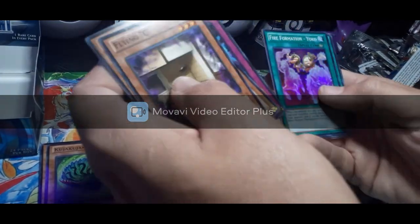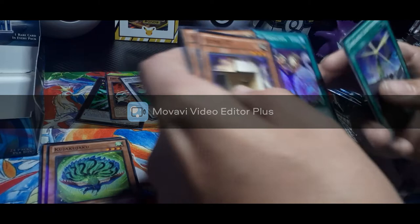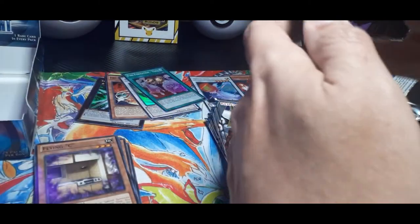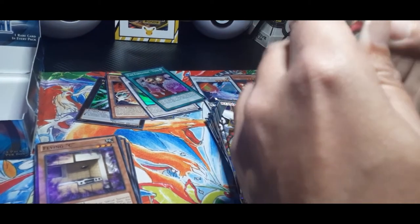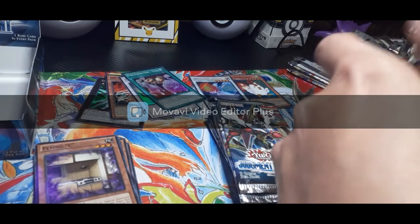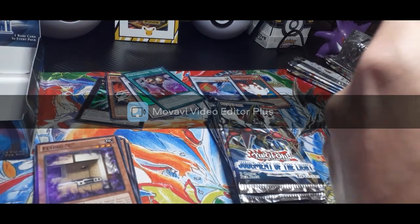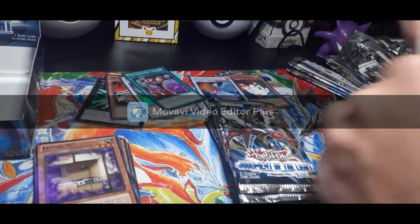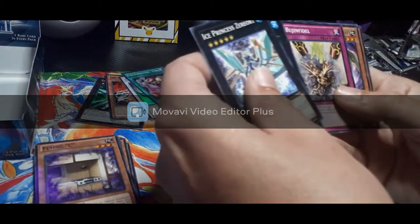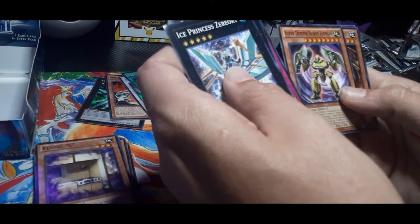Flying Sea — one of my favorite cards — and we got a Fire Formation Yoko, another super rare. Like I said, this is just a test run on this video to see how the editing process and everything goes. I've got a whole new setup so hopefully it records well and shows up good for you guys. Ice Princess, Shark Caesar, another Bajinji.